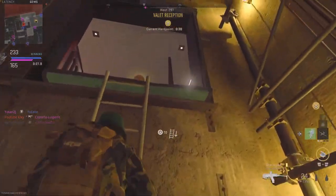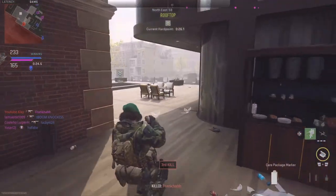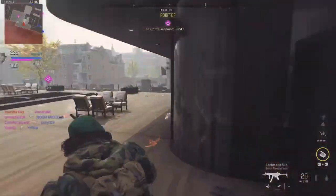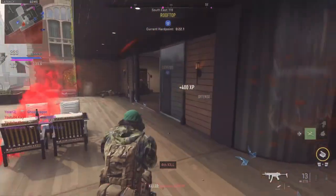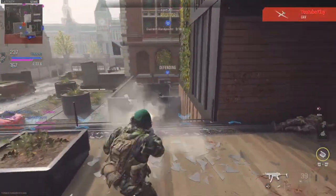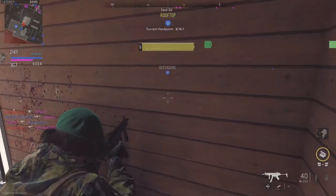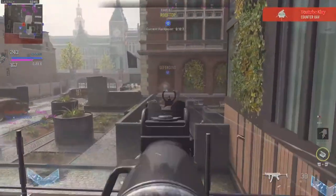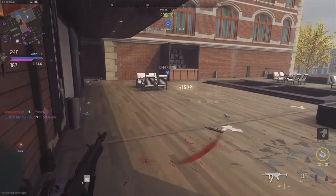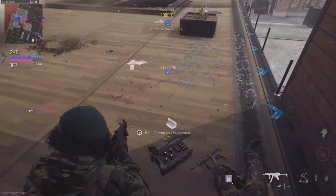Enemies inside the perimeter. Cluster mine in the area. UAV standing by — requesting recon flyover. Switching mags. Cluster mine deployed. Are you out? Touching mags. Dropping ammo here — flash it, come on!